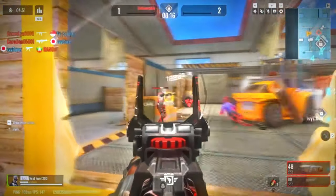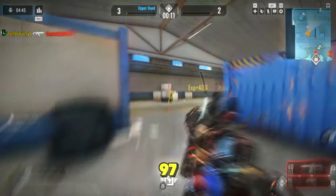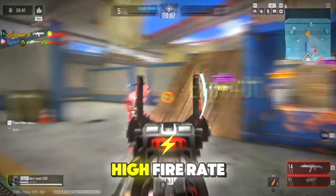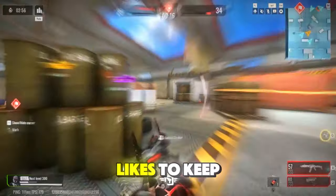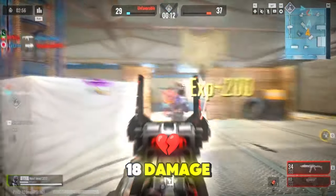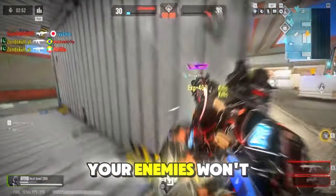Coming in at 2nd place is the KAG-6, and trust me, it's not far behind the AR97. The KAG-6 is all about speed. It's got a high fire rate of 63, so if you're the type who likes to keep the trigger pulled, this is your weapon. It's got 18 damage, which might sound a little low, but with the speed you're firing at, your enemies won't know what hit them.